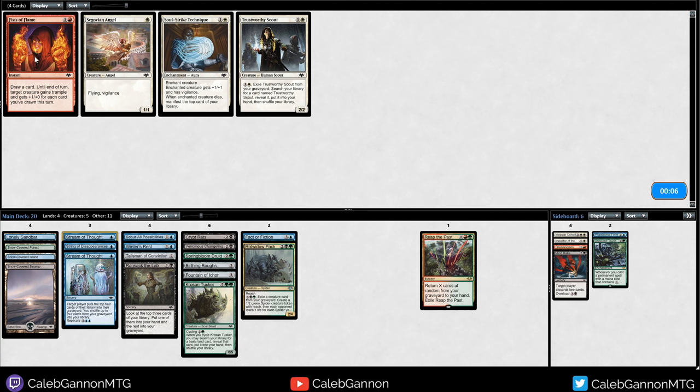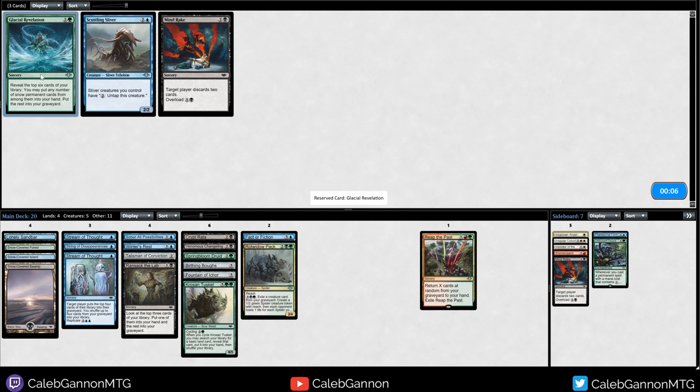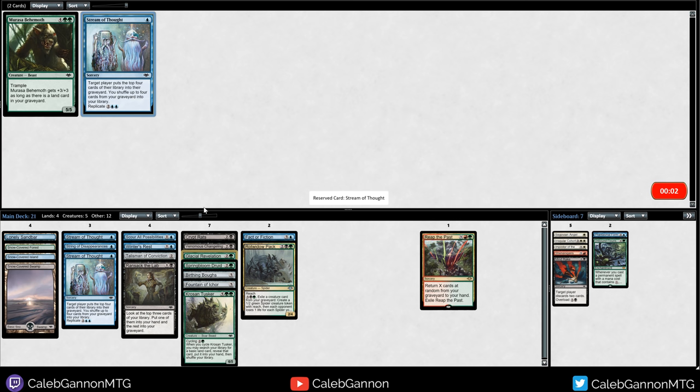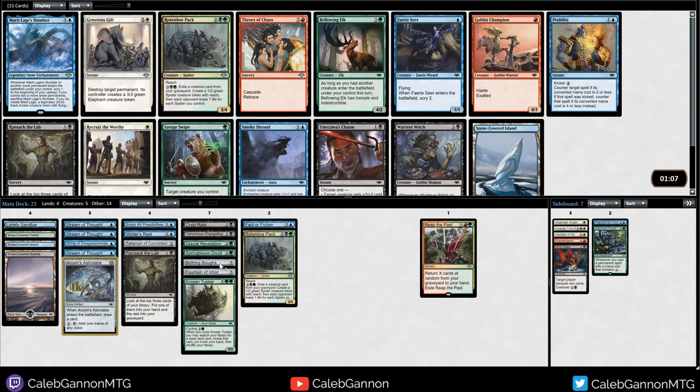From this pack I don't really care. Glacial Revelation - if we can get a lot of Snow-Covered lands, maybe it'll get there. Do I need a third Stream? No. Oh, I wanted the Behemoth - that's a little upsetting. Well, I have three Stream of Thoughts now.